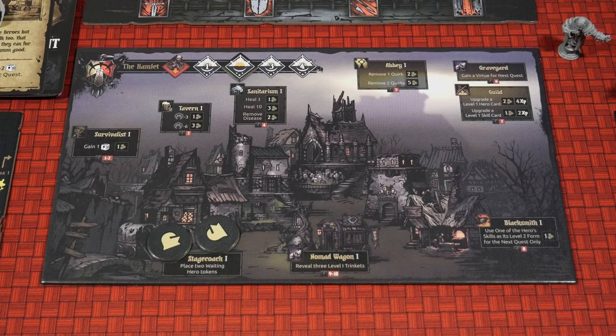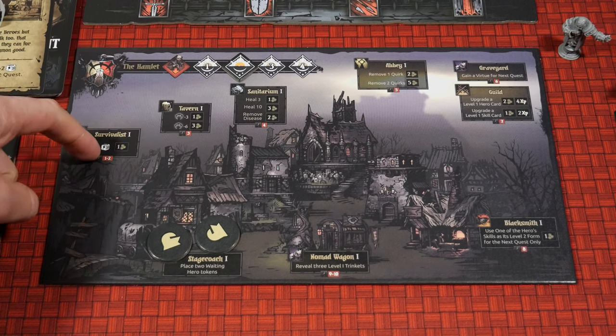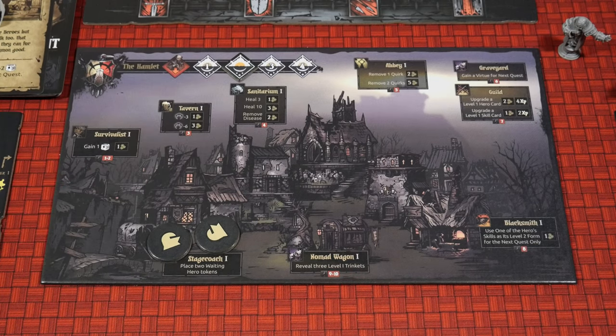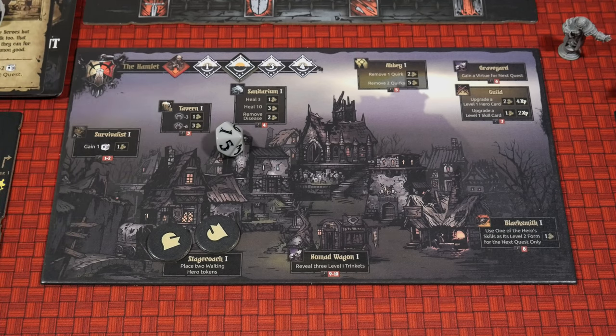Let's roll our 10-sided die for the Caretaker. You'll see underneath each of the different areas of the Hamlet you have some numbers — 1 to 2, 3, 4, 5 — indicating the odds of hitting that particular location. Let's see where the Caretaker is going to go and block right now. A one — it's going to block right off the bat the Survivalist area.